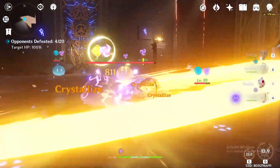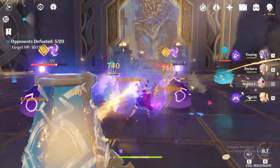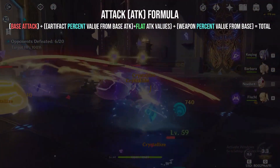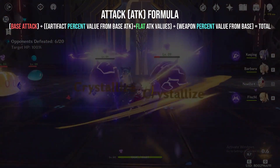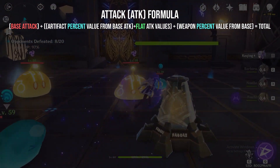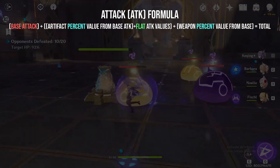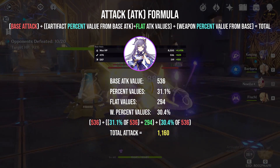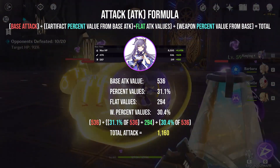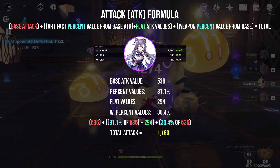Now let's move on to attack — one of the most asked questions, because who the heck gives a damn about HP and defense? As mentioned, the formula changes due to the addition of weapon stats. Your weapon's base attack value adds to your character's base attack, but your weapon's percentage value is derived from the total of your base attack. Meanwhile, artifacts have a world of their own — they only rely on your total base attack. The percentage values from both artifacts and weapons are unique and do not stack, so keep that in mind when tweaking your DPS characters and choosing weapons.